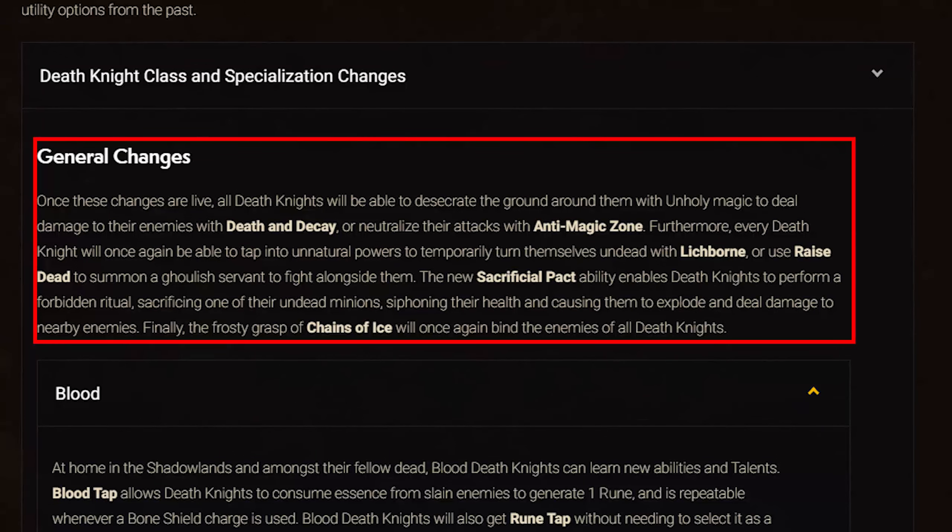For Death Knights across all specs: Death and Decay, Anti-Magic Zone, Lichborne, Raise Dead, and Chains of Ice are now baseline. Sacrificial Pact is a new ability for all specs, enabling Death Knights to perform a forbidden ritual — sacrificing one of their undead minions, siphoning their health, and causing them to explode and deal damage to nearby enemies.